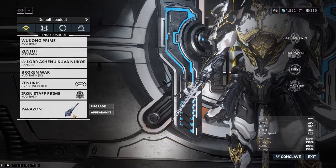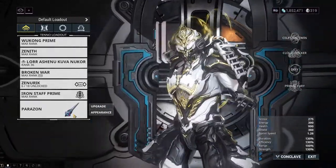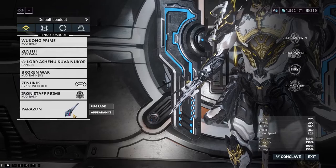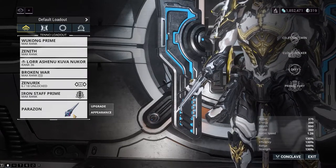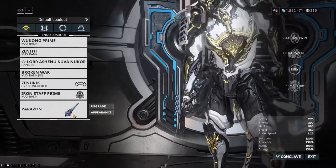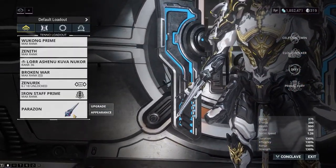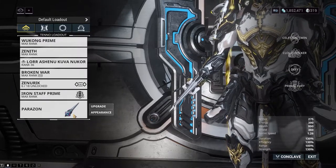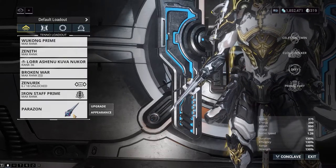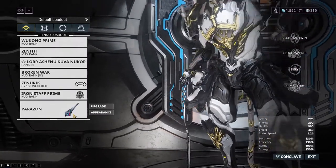Moving away from weapons, let's take a look at your Parazon — the little hidden blade that you can use to hack not only computers, but people as well. For the most part, this thing is merely utility. There are some end-game things it's really important for, but you don't need to worry about that yet. Most of the mods you can put in this thing are for hacking and increasing your movement speed after a finisher. After 400+ hours of Warframe, I've only ever gotten three mods for my Parazon, so it's nothing really to worry about right now.